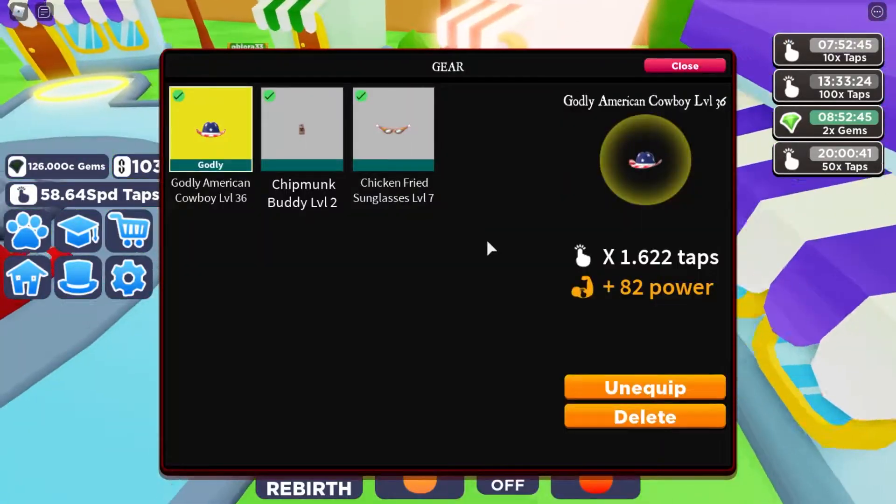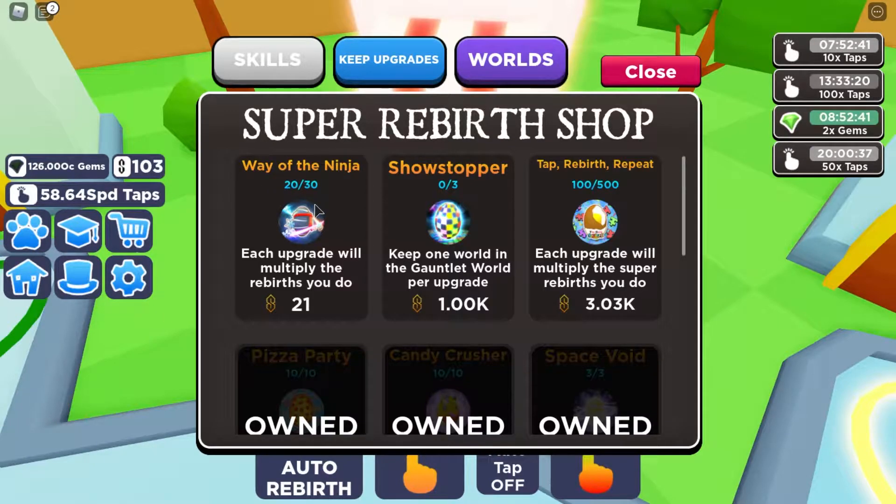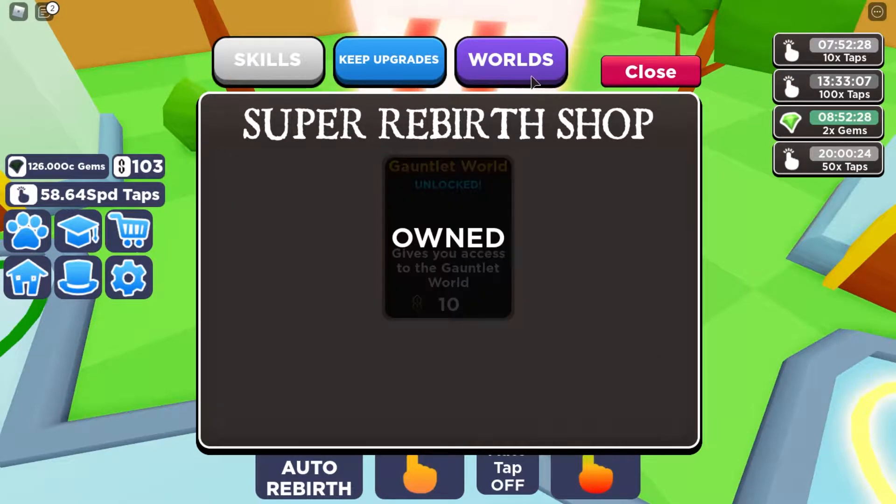If you go to the Super Reaper Shop, we have more upgrades for the Way of the Ninja and Showstopper. You can keep one world in the Gauntlet world per upgrade. And then there are these other upgrades which are still the same, so that doesn't really matter.